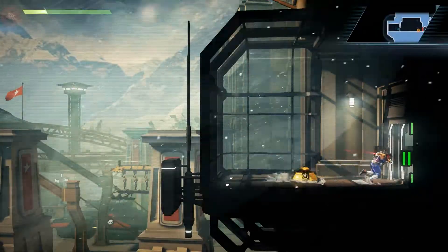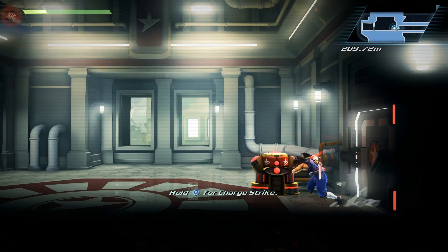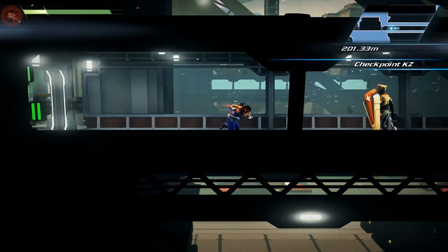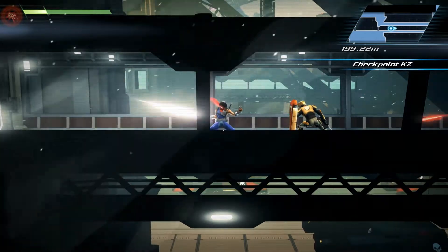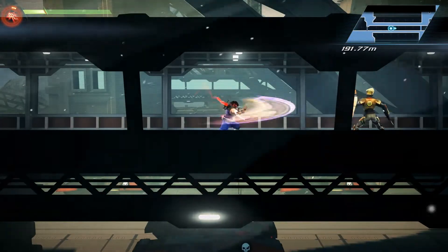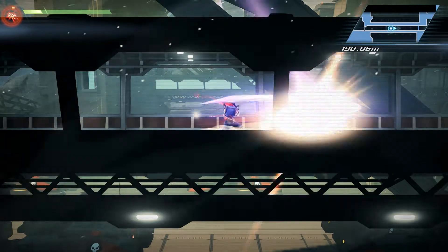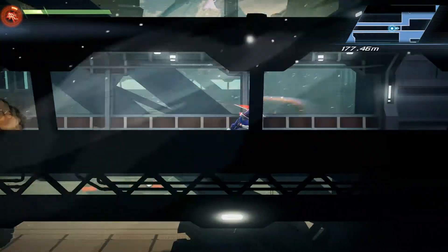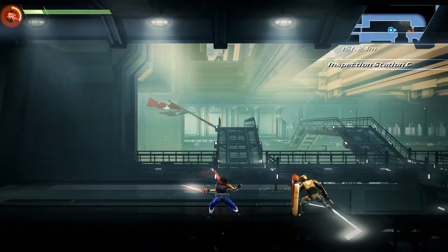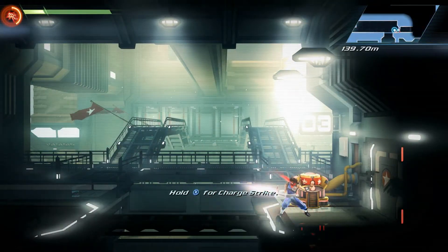Charged cypher — awesome! That means I can go through doors. Hold X for charge cypher — blam! Got it. Also, this thing speeds up as fast as you can click it, which is pretty cool. So if you're a fast button masher, this game is all about you — you just own it.